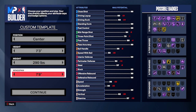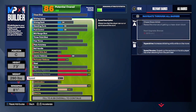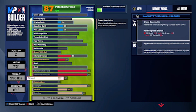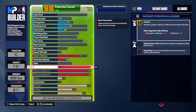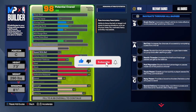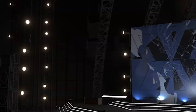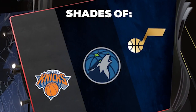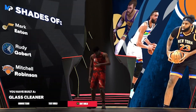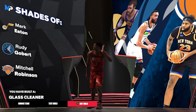Make the build seven foot three and upgrade rebounding, block, and strength. That way you start as a 60 overall with 80 rebounding and 80 strength right off the bat, which is what you need for this method. Don't worry about the rest of the build — it's just for the method.